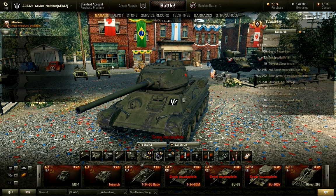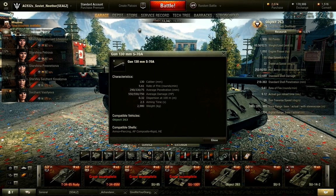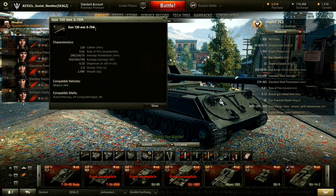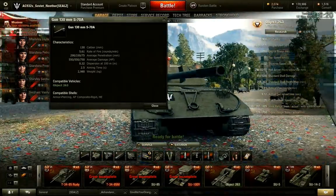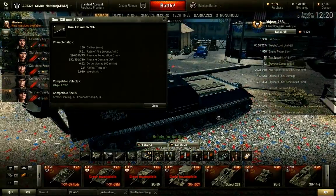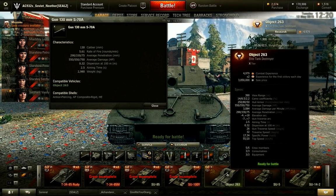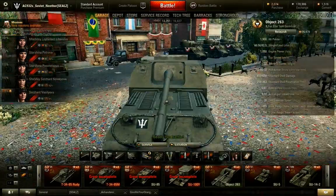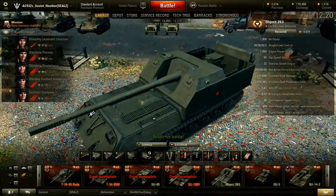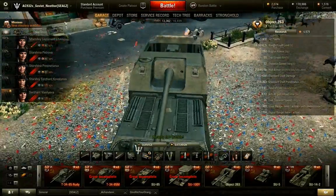Anyway, this game I'm going to show you is about the Object 263, which is an open-topped vehicle. It gets a nice gun, the S70A — a modification of the IS-7's gun, though I'd say it's completely different. 290mm penetration with AP. The big thing is the 2.5-second aim time, 0.32 accuracy, 550 average damage, and a 9.12-second reload. That gives 3,084 DPM, which is very nice. 290mm penetration with AP is the highest of any tank I have.